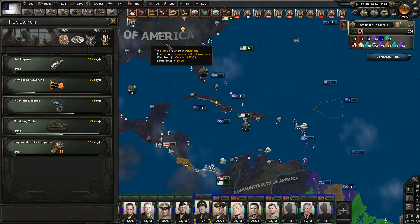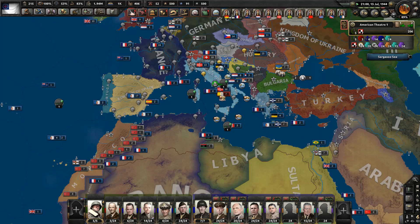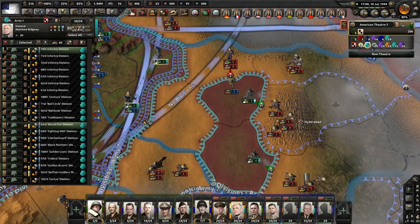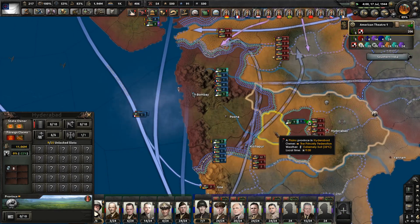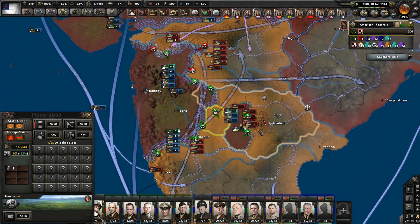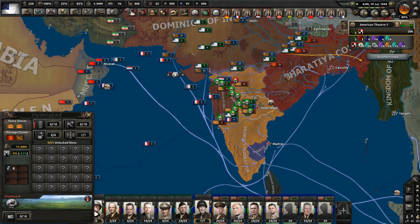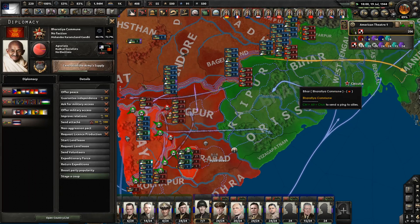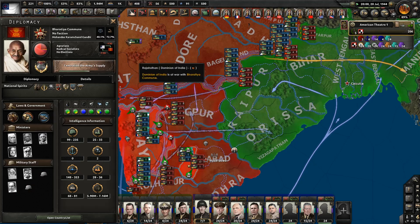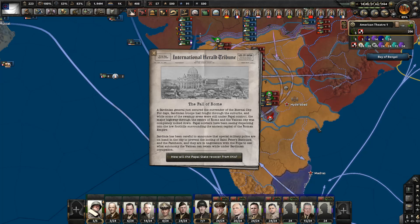Dang it, we got cut off again — these freaking Indian divisions, they're relentless. It's not as if they're abandoning this front either. But we need it — we've got to have a united India. We're also still technically at war with the Bharatiya Commune and I think this one's going to be a bigger pain because their numbers are bigger, their recruitable population is bigger, and they've got all these rivers and mountains to deal with.